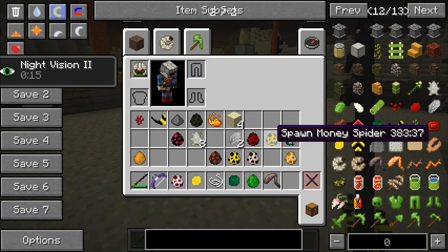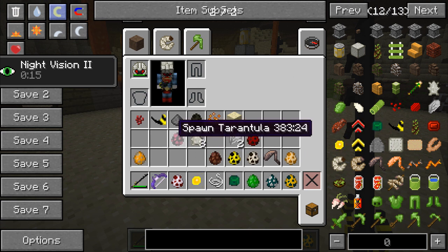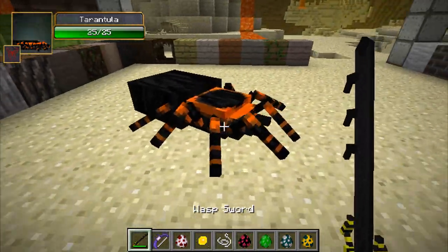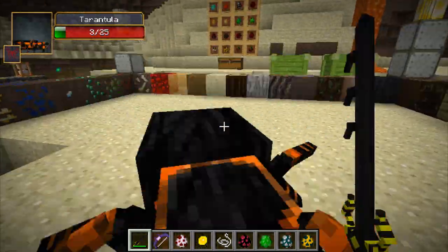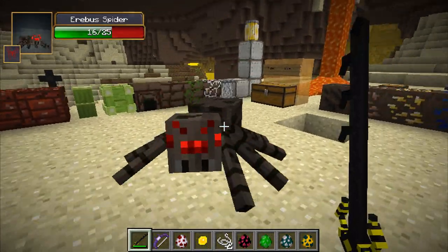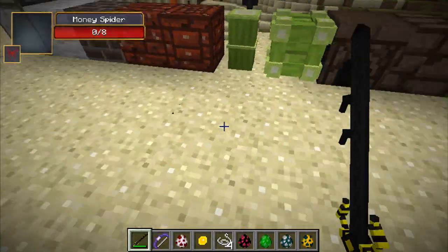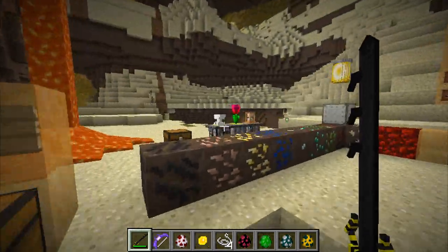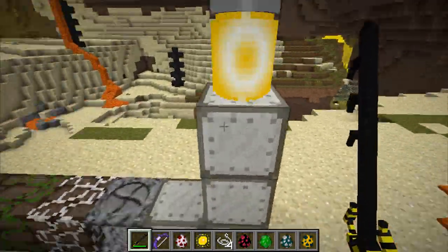We've also got the money spider, erebus spider, and solifuge. Then the tarantula — his head moves separately, it's hideous. The erebus spider is pretty much the same but with 25 health. The money spider is a tiny little guy you can one-hit — he dropped a tarantula paw, which is interesting since apparently they have paws.